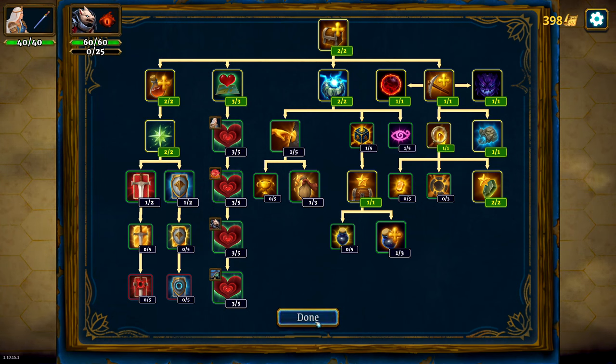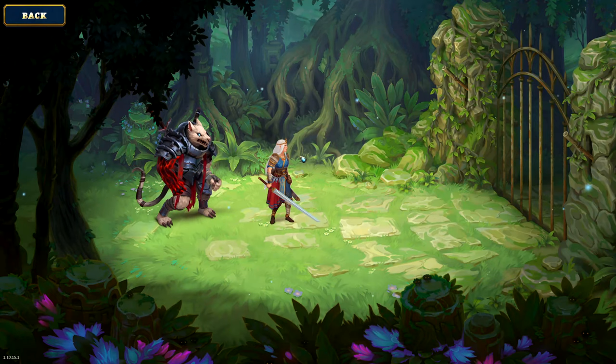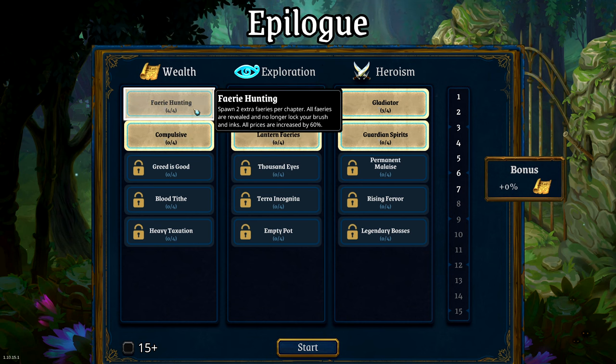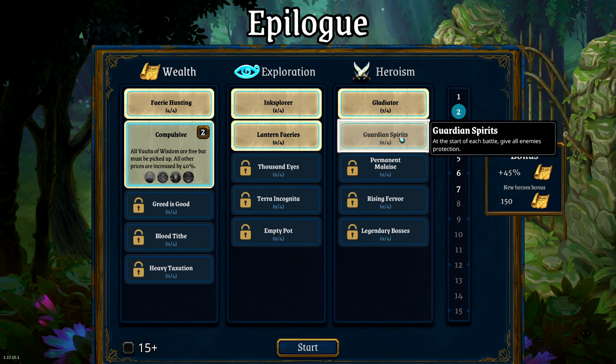This is the permanent progression screen. I have a lot of ways to improve it, but let me ignore it for now. I want to go straight into act one. Usually I like to start a video in the middle of a run, but starting the run showcases a lot of the mechanics, so let's start here. The epilogues are pretty much the ascension challenge — the ascending level of difficulty. I'm going to pick ones that I'm familiar with because I don't want to deal with new mechanics while trying to explain the game.